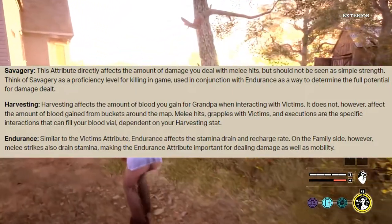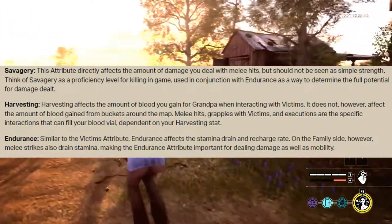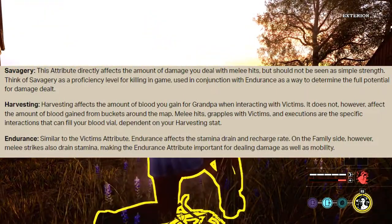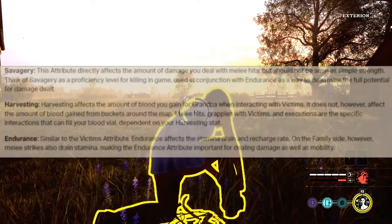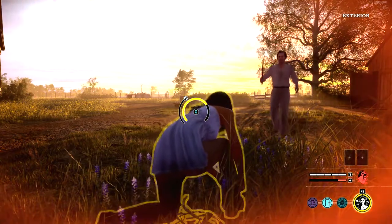Endurance, similar to the victims' attribute, affects the stamina drain and recharge rate on the family side. However, melee strikes also drain stamina, making the endurance attribute important for dealing damage as well as mobility.